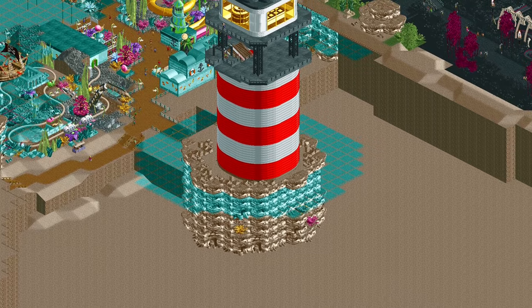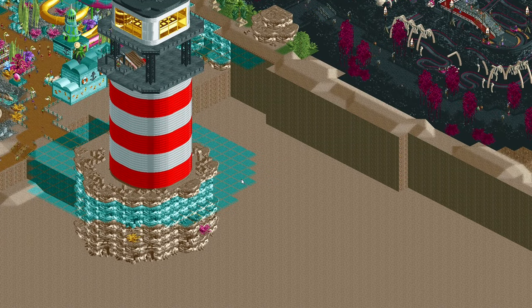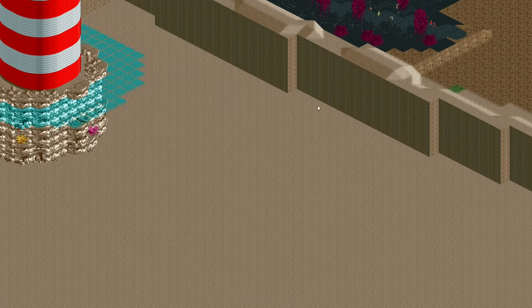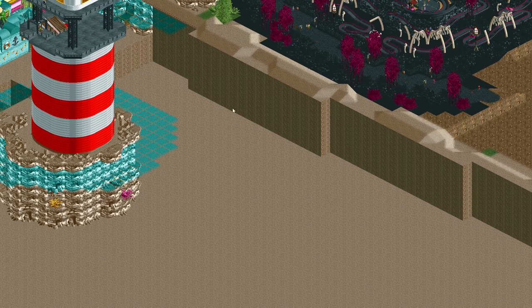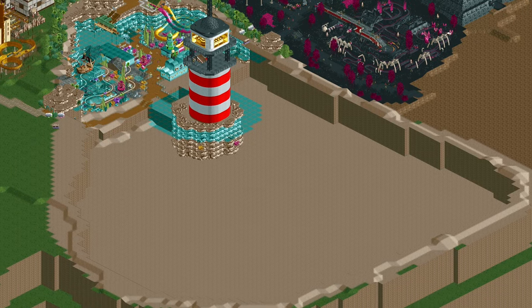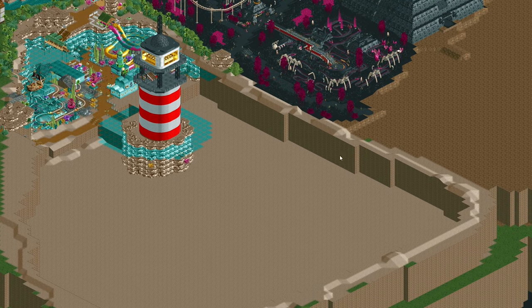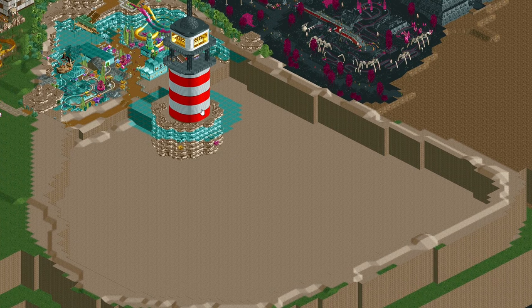The first thing I will start with is doing these canyon walls for this entire section. I'm not going to do it all manually — I'll make several sections first and do as much as I can by copying and pasting, which is one of the benefits that the Scenery Manager plugin brings us. It will save me a few hundred clicks at least. Anyway, enough talking. Let's go build these walls.